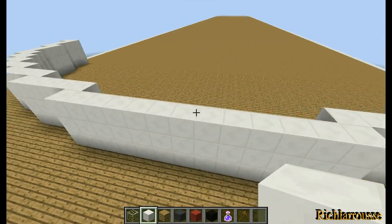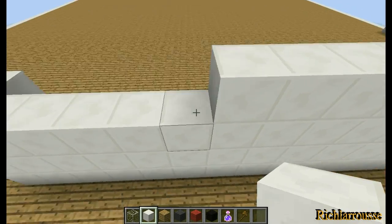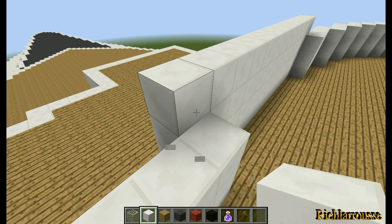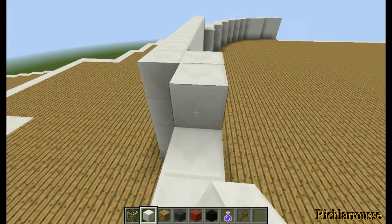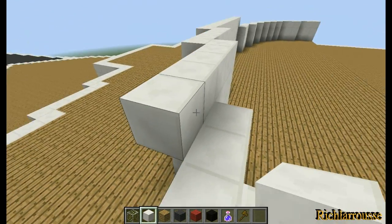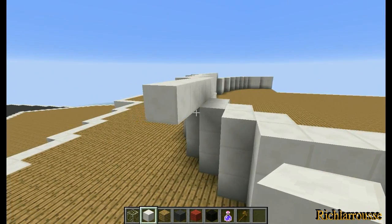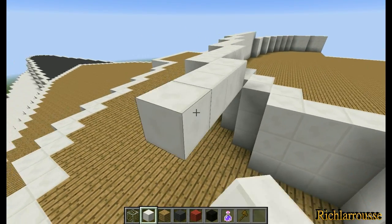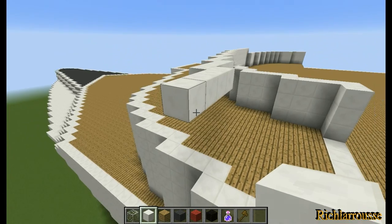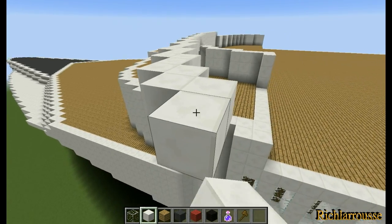Now we go to the front wall which is 13 wide - going to increase that to four high, so we're going to add an extra line of blocks on top. Then around the back edge from this block here we're going to build the bridge wing. It's going to be three rows of five, then three rows of four, then two rows of three, then three rows of two. You can see it's starting to build outwards and over.